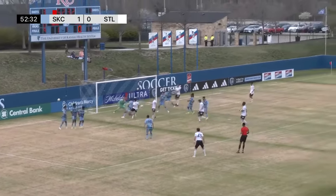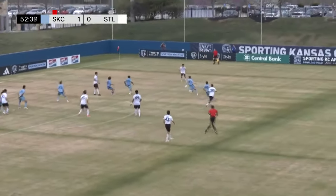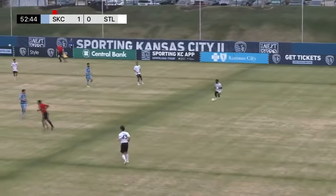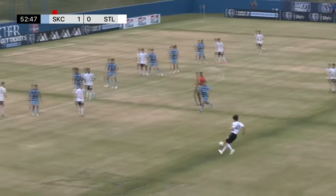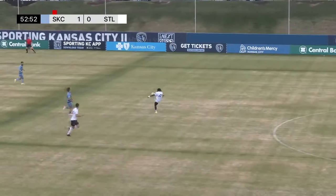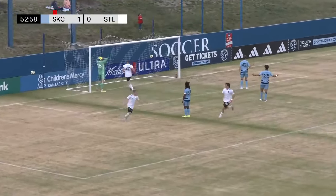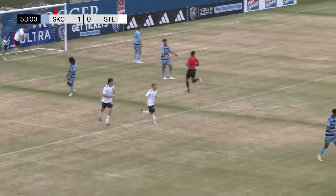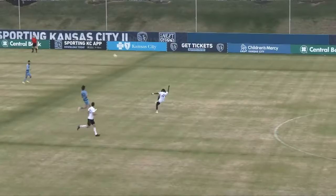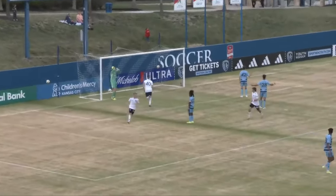Klein goes right for goal and it ricochets off the bar — it hit off a KC defender and then off the frame. Antwi recycles to Kim Silley, the strike is blocked on the edge by Swallen. Ball is sent back in and Klein scores! Antwi kept it alive and it's a clever finish by John Klein. Immediately hit back — it's 1-1. Klein stays onside for his second Next Pro goal of the campaign.